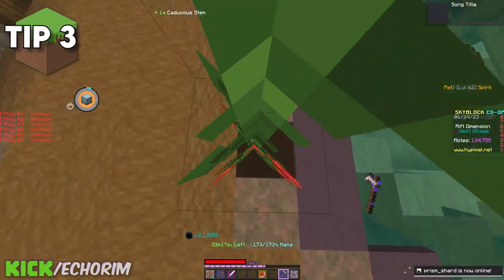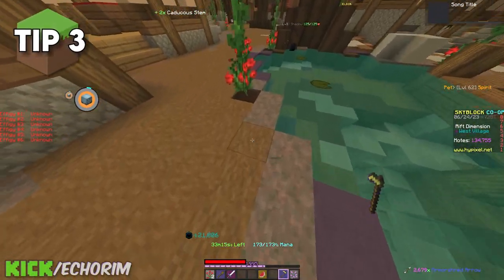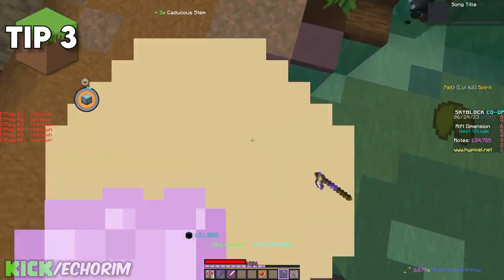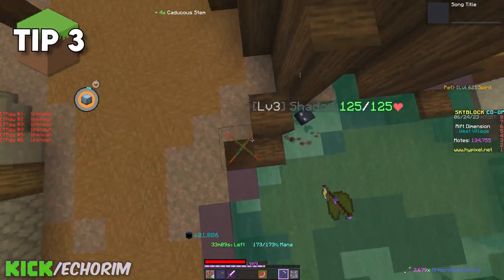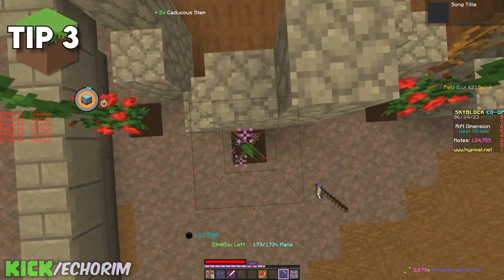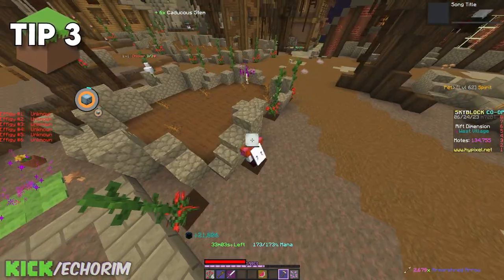When you guys are trying to get the collections for the Kadukas stems, it is great if you are basically right in the middle of it, jump and try to get it from the top to bottom while holding left click. This makes it so that you are getting the stem even faster than doing it from the side.